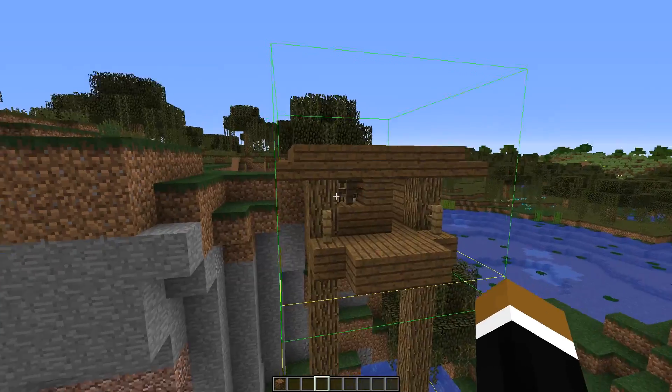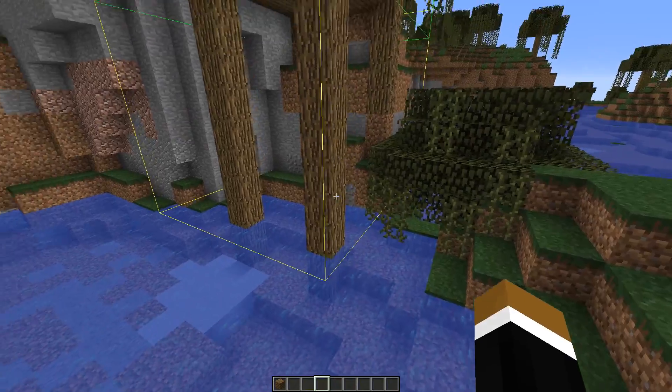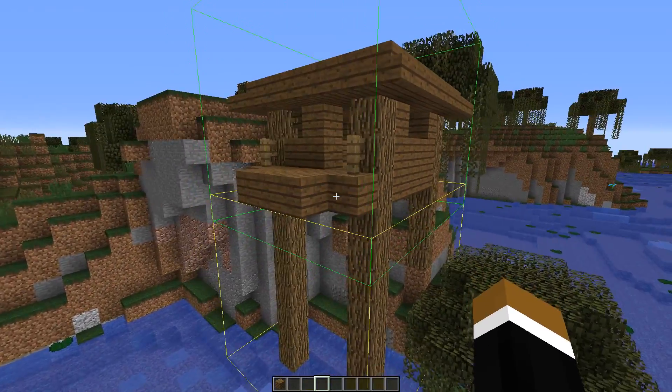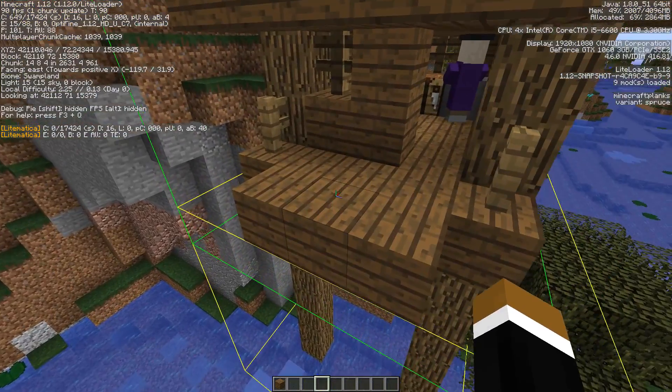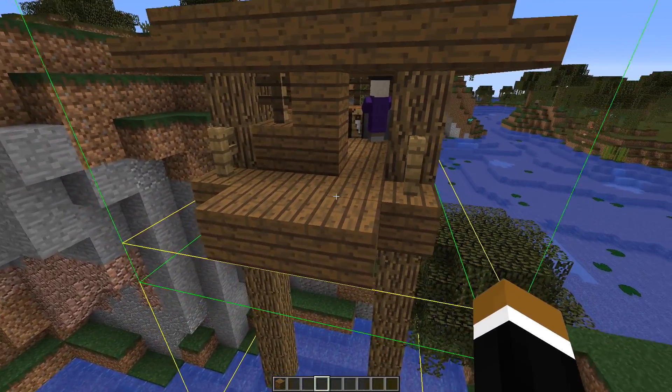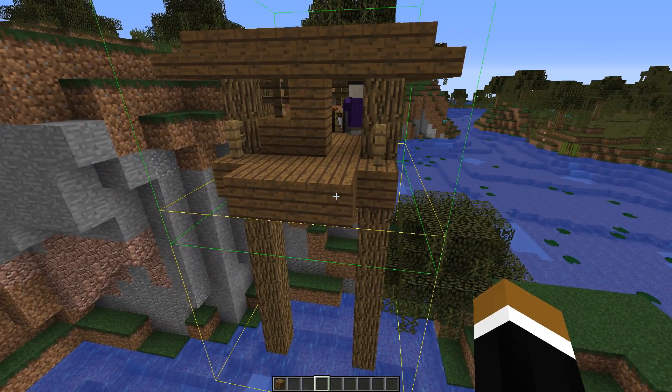Here in the back you can see a bit of an unusual witch hut. The poles are a lot longer than usual because the witch hut generated a bit higher. The floor level is at y71, which is unusual — usually the floor level of every witch hut is supposed to be at y65.